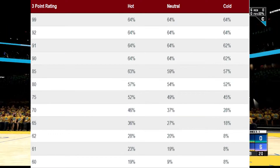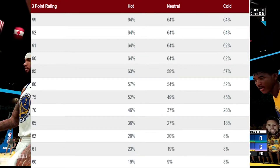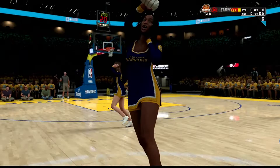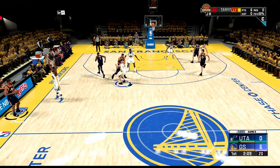Looking at a 65 rating, you have a 36% chance of hitting it in a hot zone, 27% neutral, and 18% in cold. So you can see that hot zones without the actual badge affect you a lot more if you have a lower overall. If you're a big man with a low overall trying to hit some threes from the corner, it's very important that you get your hot zones — especially in those corners. And if you're a guard, it's very important that you get your hot zones all over the court.